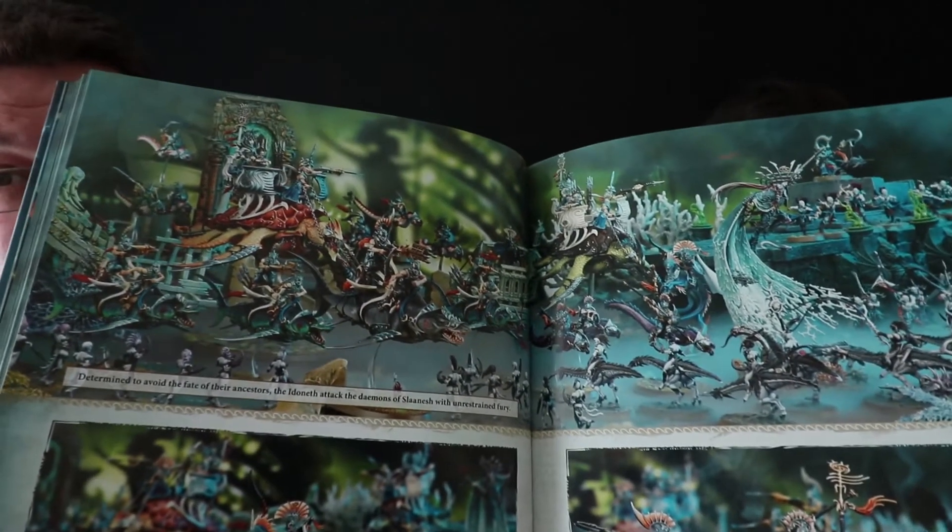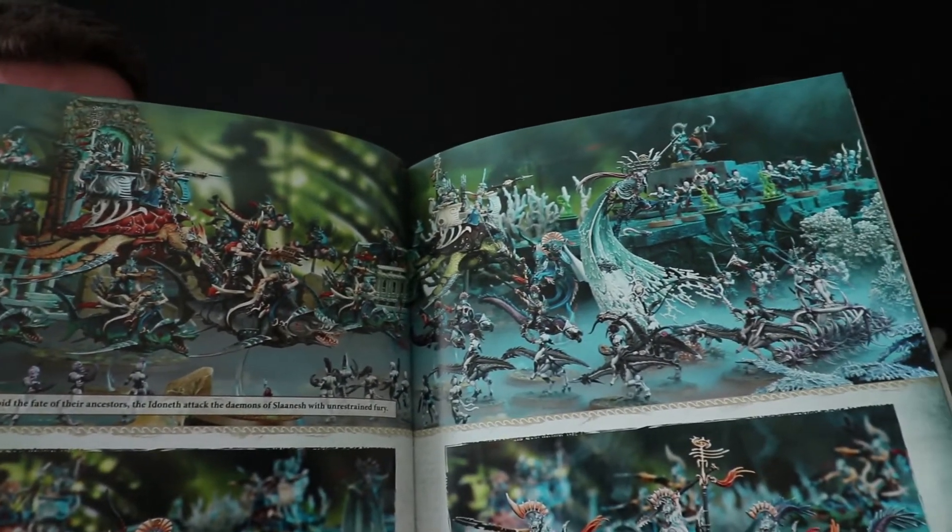We literally just picked up the book today when it came out so we haven't had a chance to read all the fluff properly yet — just a quick flick through and look at the profiles. It's a really, really nice book. There are lots of images of some of the new kits, including the Leviadon — the massive turtle of doom. And I really love the Fangmora eels. If I did an army I'd have it all based around the sea creatures.